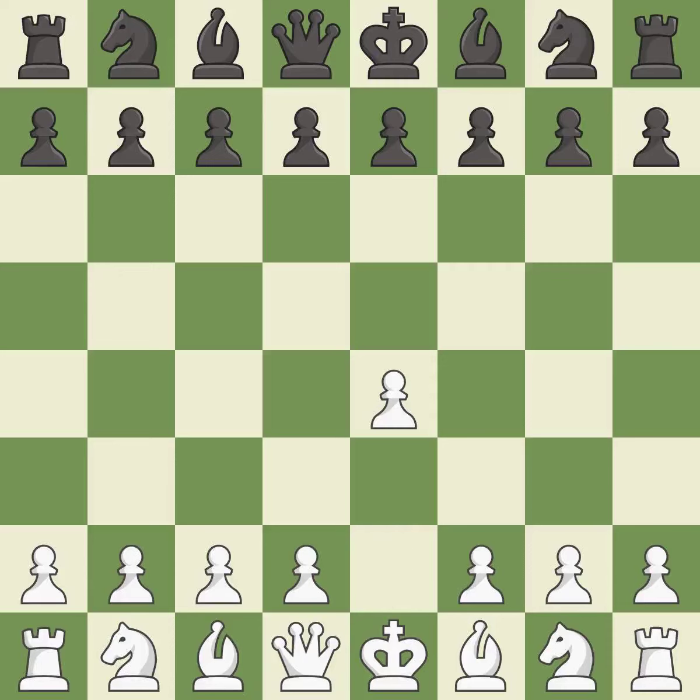Opening with the king's pawn controls the center and opens up the light-squared bishop and queen, often leading to sharp games. The French defense prepares for d5, but blocks in the light-squared bishop in exchange for a strong center and counter-attacking chances. d4 grabs full control of the center and opens up the dark-squared bishop.